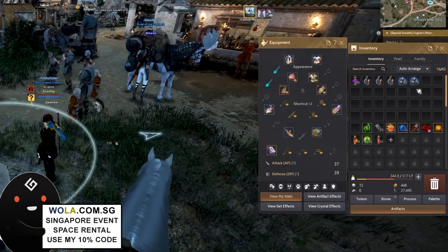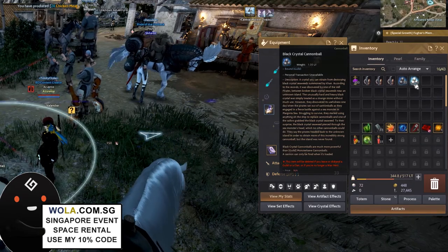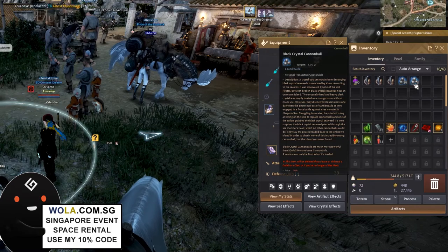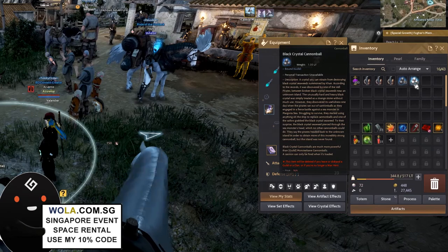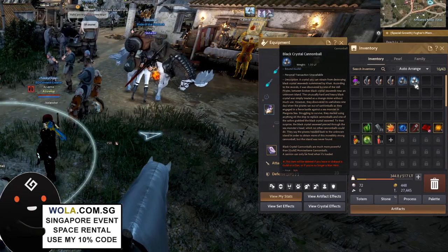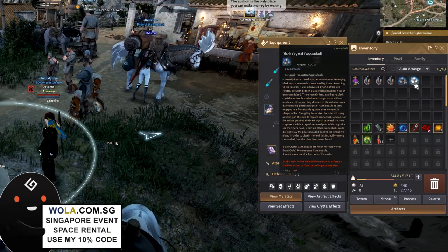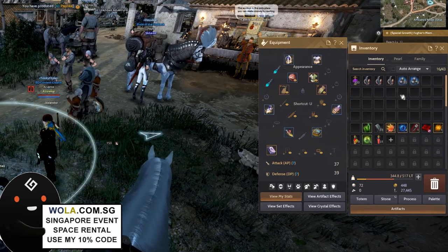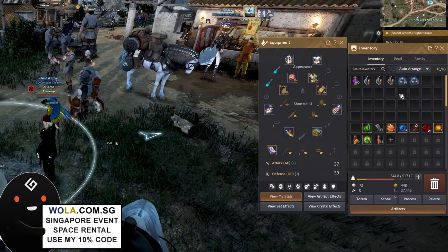The Black Crystal Cannonball in my inventory cannot be obtained from an NPC — you can only obtain it using the Flex Roll during the raid, which I'll cover in next week's video. Be sure to subscribe to this channel and check out my website because I'll be doing a guide on the Flex Roll next week. For the time being, the remaining items can be obtained from the guild manager NPC.